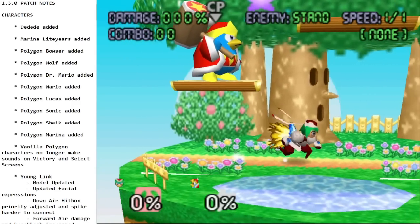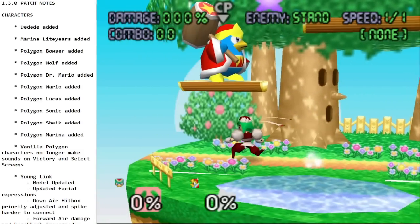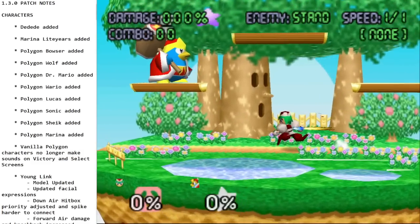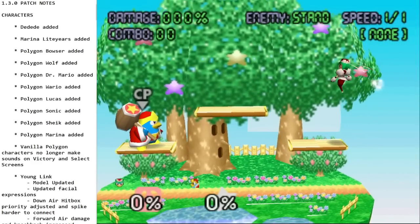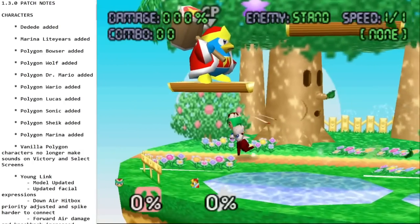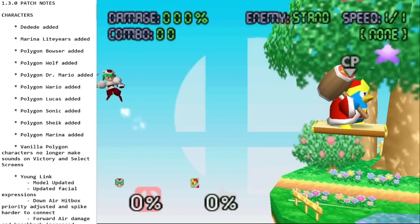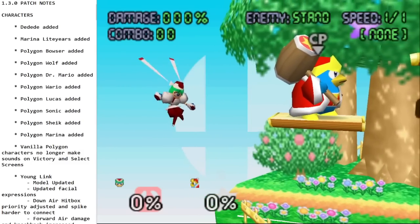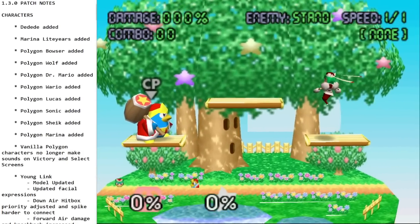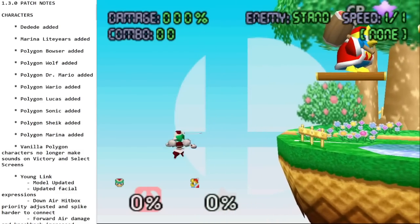Alright, so first we have Marina. This is a character I've wanted in the game since the very beginning of Remix, so I'm pretty excited to see her. She has a unique dash animation with little boosters that pop up. This also happens during her extra jumps — she has five of them. You don't get a lot of height out of them, but you get a lot of distance because her airspeed is pretty good, and she gets a little boost off each jump. Pretty mobile in the air, and there'll probably be a decent amount of offstage shenanigans.